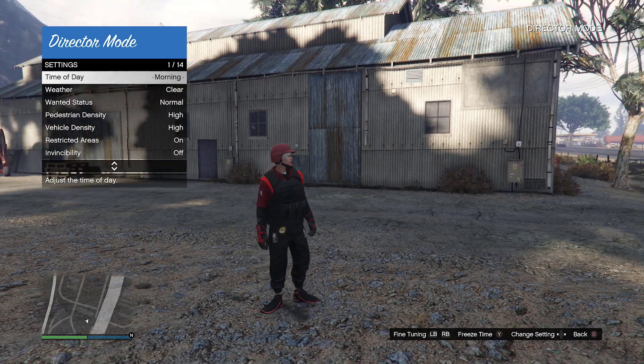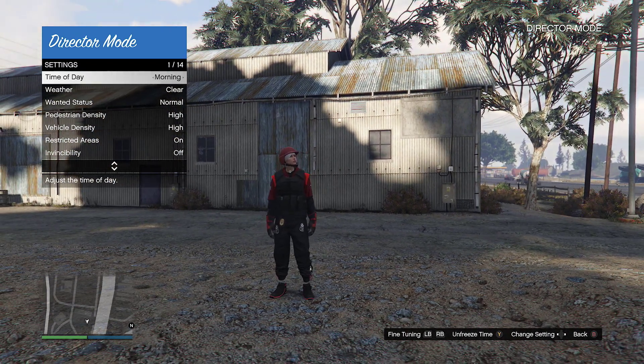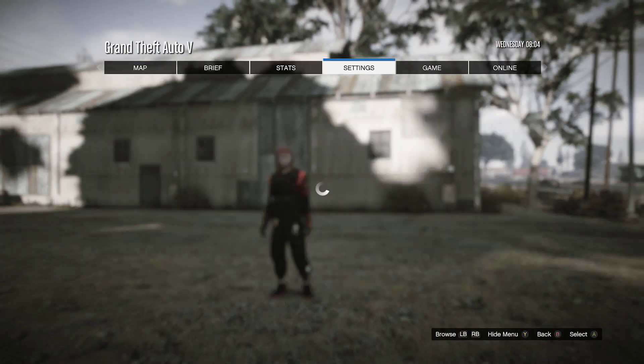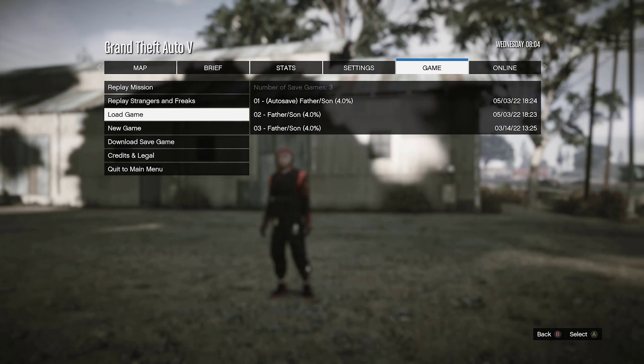Go to Settings and, as you can see, press the button to freeze the time. Make sure you freeze that, then back out. Now go to Game and Load Game.